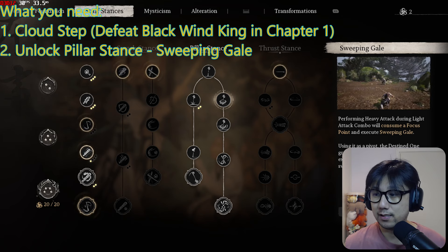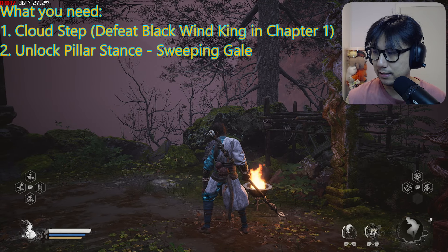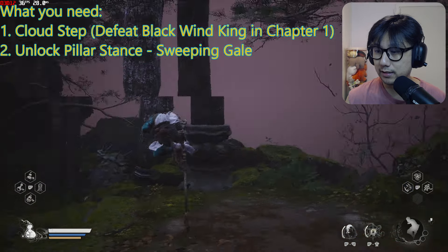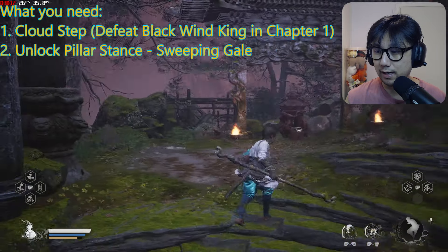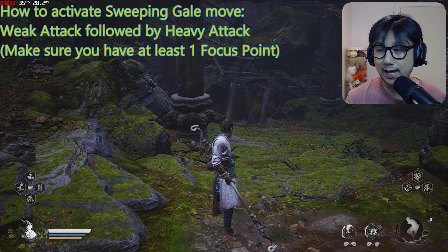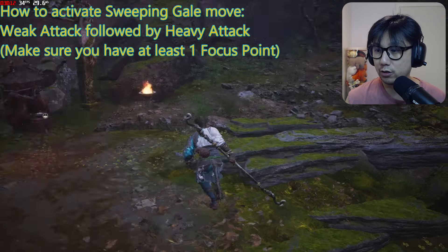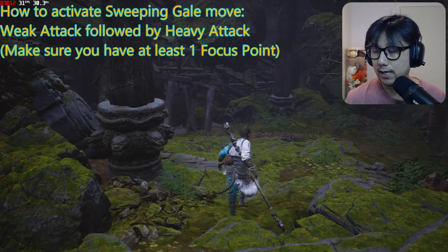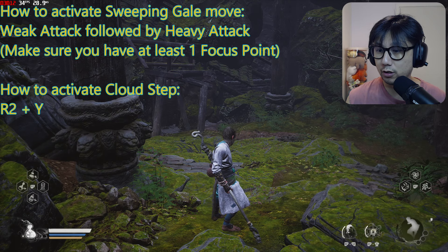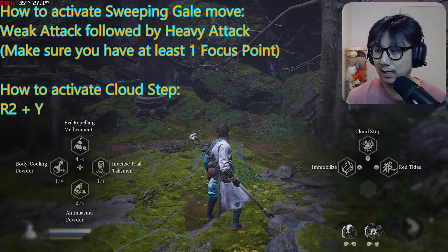In order to use Sweeping Gale, you need to be in Pillar Stance first. Press the up button to enter Pillar Stance. Then for Sweeping Gale, you press weak attack and then heavy attack, but you need one focus point. To use Cloud Step, you press R2 and then Y. So the sequence is: do the Sweeping Gale, then spam Cloud Step.